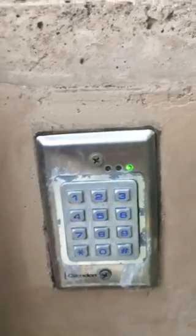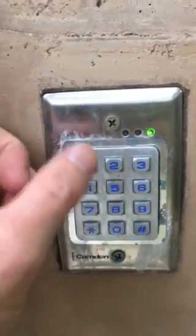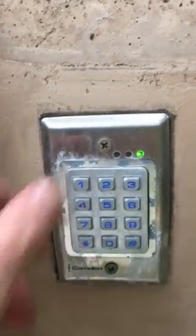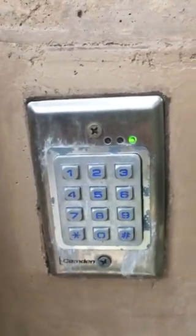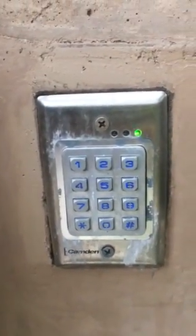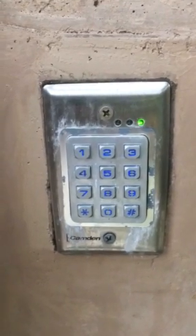Now it's ready for a new code in position two. Enter one two three four, hit star, then one two three four, hit star again. That is now the new code. Wait about 20 seconds and make sure the green light stops flashing — that confirms your new code.